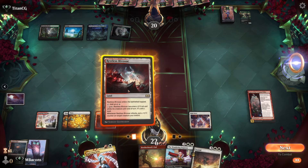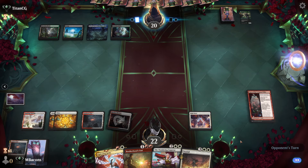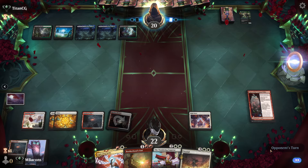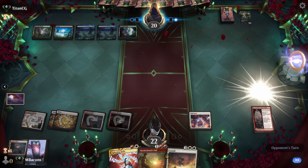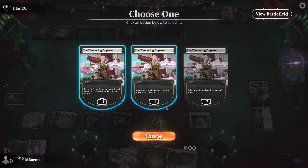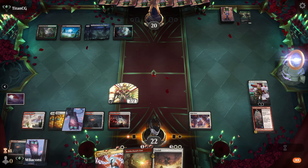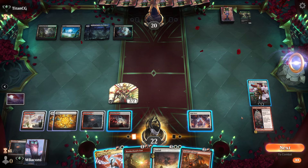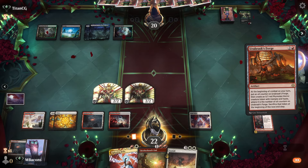Opponent with the Festering Gulch — might recognize that card from the Arena loading screen before your game. Opponent's just ramping up. Let's try to get an Emperor down here. Start creating some tokens since that's what this deck wants to do. Forge is nice.